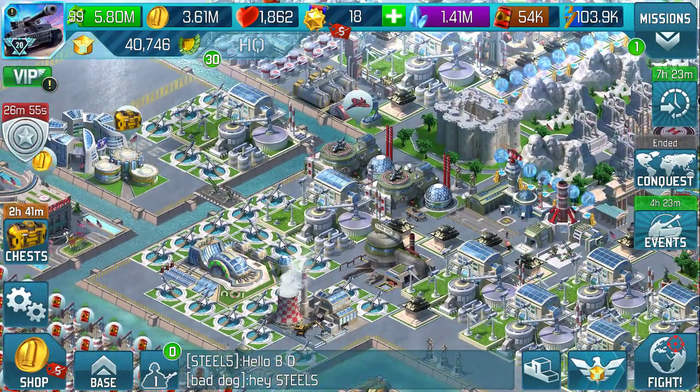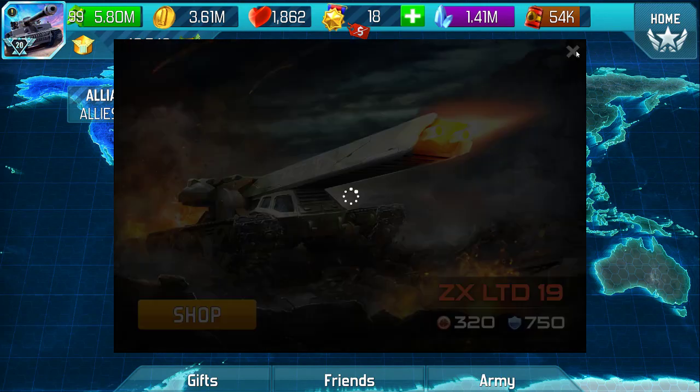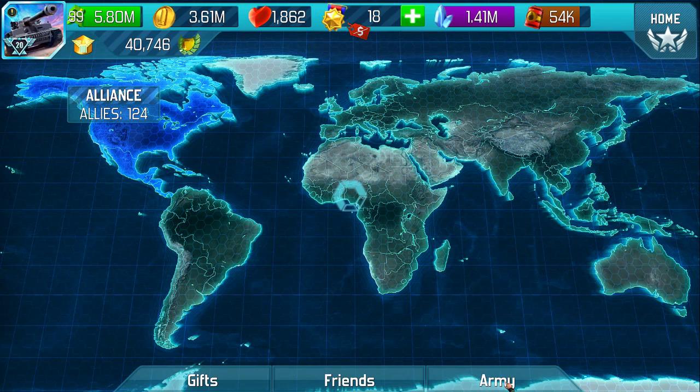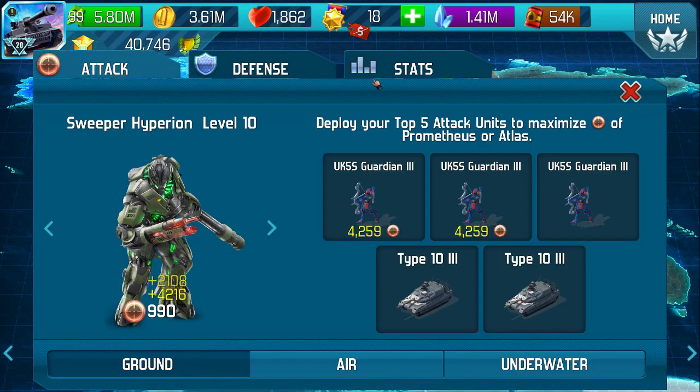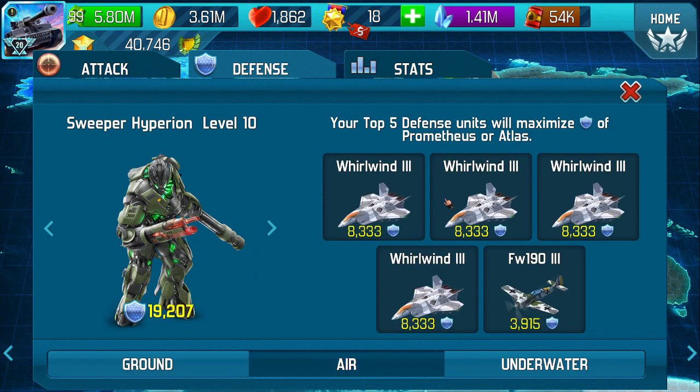Let's take a look at a couple of units I've got here. Get into the habit of doing this for yourself anyway — have a look at your army. When we look at my defensive stats, I have some Whirlwind level 3s, and they give a significant defense. We know that the game tries to default your best units, so what can we do with these particular boss units?